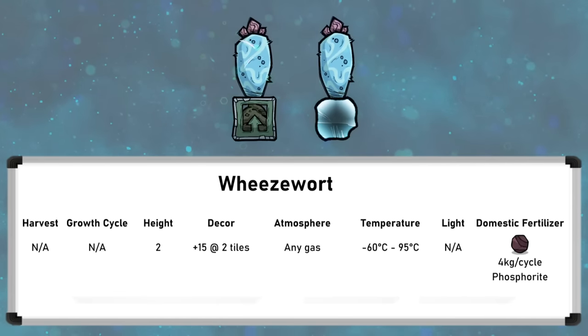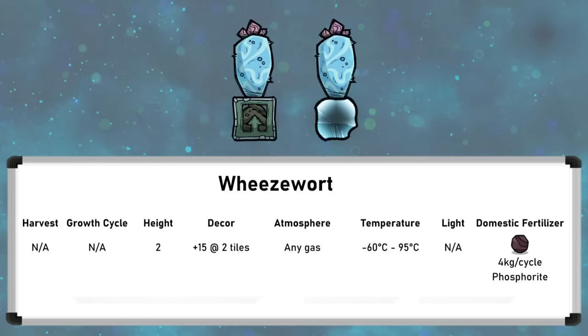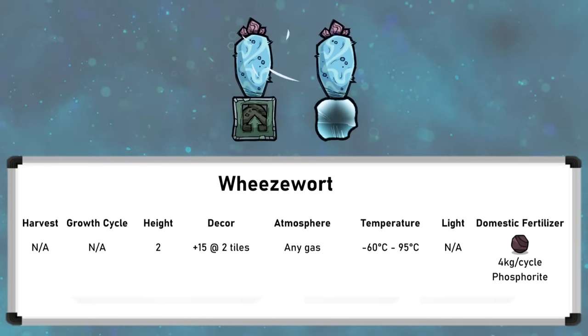In the Spaced Out DLC, wheezwarts emit a notable amount of radiation, which is one of their key uses there. They can be used wild or domestic, and when domesticated they consume four kilograms per cycle of phosphorite, meaning you can run two and a half of these from one draco.